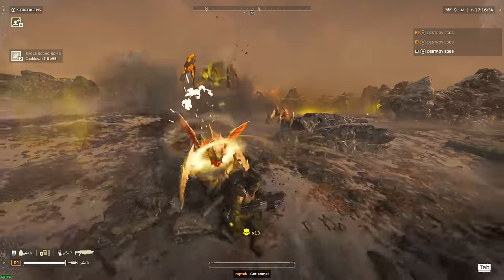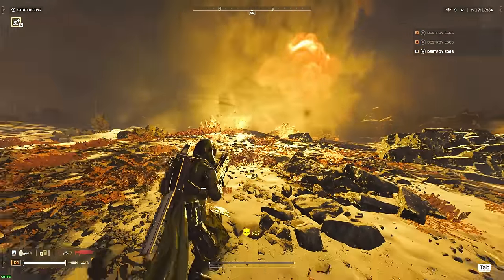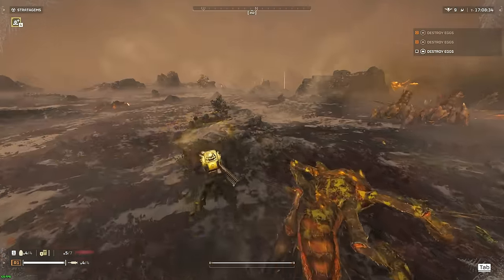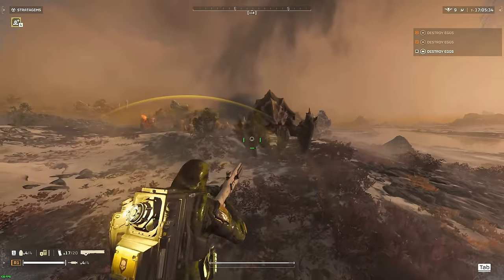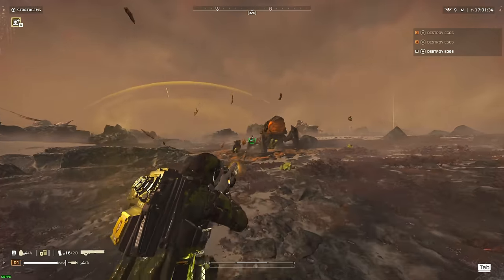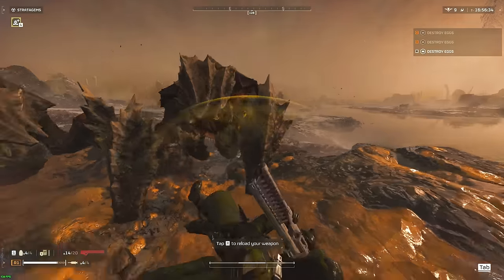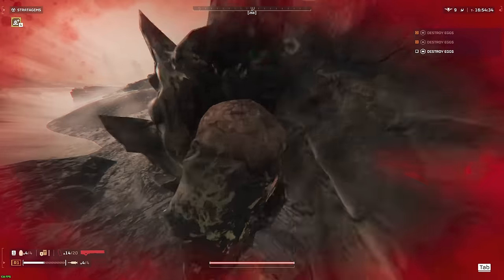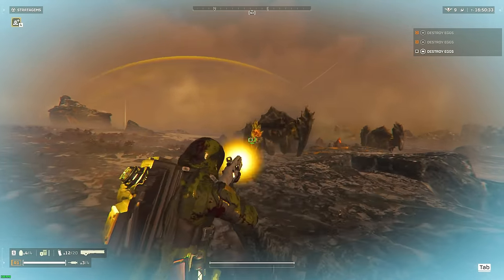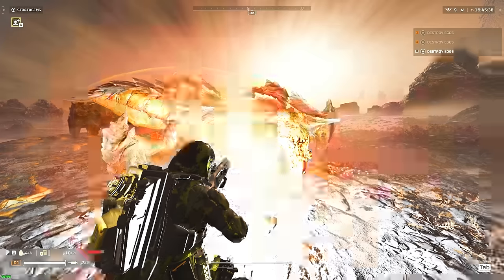Helldivers 2 has tons of potentially viable loadouts for group play. However, solo players may find that some of these loadouts will not work out very well when trying to take on the entire world by themselves on extremely high difficulties. Both the Automaton and Terminid factions function completely differently, requiring different playstyles and loadouts to maximize efficiency. Today we'll be going over what I consider to be the best loadout for the Terminid faction that allows me to win pretty consistently playing solo on Helldiver difficulty.